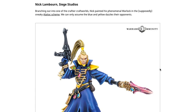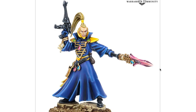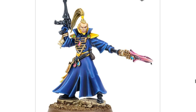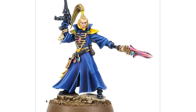Nick Lamborn from Siege Studios branches out into one of the craftier Craftworlds, painting his phenomenal Warlock in the supposedly sneaky Alaitoc scheme — we can only assume the blue and yellow dazzles their opponents. It looks like the same warlocks again; the helmets are the main thing you can change, then just swap the arms. I was hoping for a couple more options. Overall a nice paint job with smooth blending and a nice blend of kit ruins with some extra basing material added.